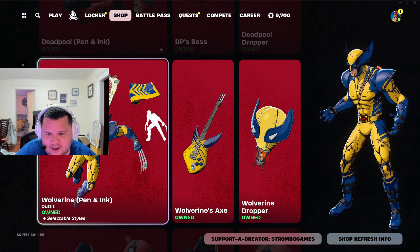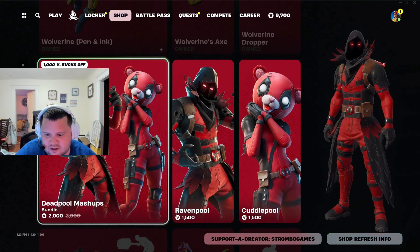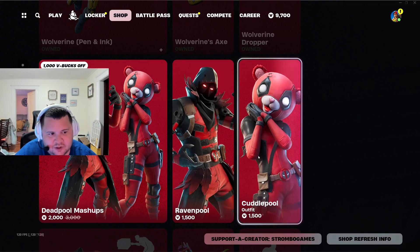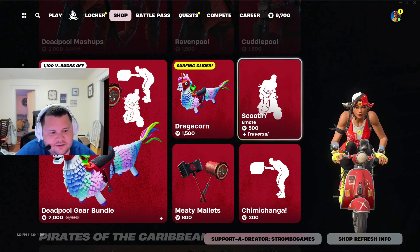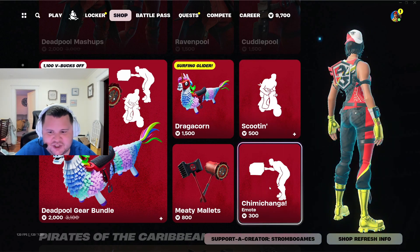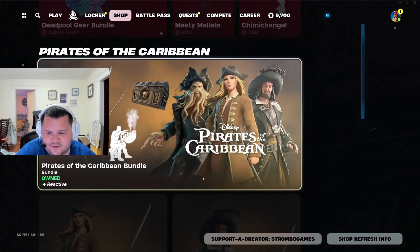The Wolverine bundle is absolutely sick — highly recommend that as well. Then we got the Deadpool mashups right here. You got the Mama glider, Scootin' a Moat, Jimmy Changa, and the microwave right there. It's pretty funny.